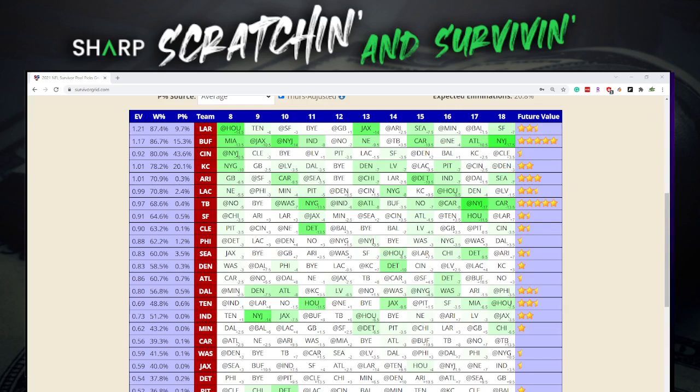Looking back at the grid, the Rams do have some future value — especially in week 13. But in a small pool, I'm going ahead and firing on the Rams because we may not get to week 13. I can't worry about week 13 when I have a shot to potentially win the pool or get down to the last two or three people by taking the Rams. We're definitely going to take the Rams if you're in a smaller pool and you have them available.